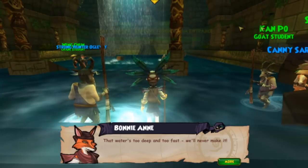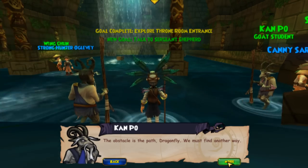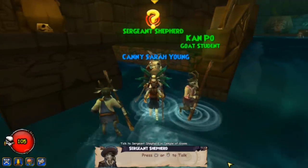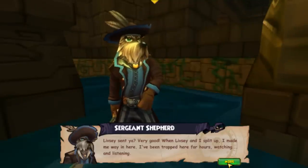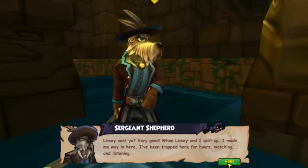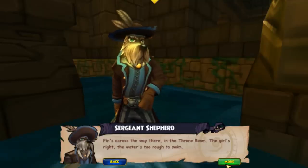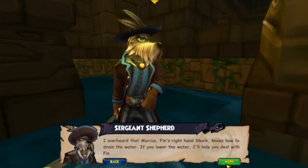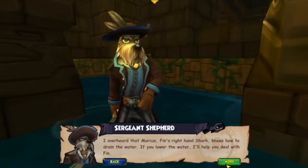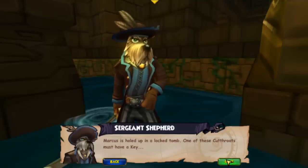An NPC says: 'That water's too deep and too fast — we'll never make it. The obstacle is the path, Dragonfly. We must find another way.' Then: 'You there — come here quick.' Now we just met Sergeant Shepard. He says: 'When Livesee and I split up, I made my way in here. I've been trapped here for hours watching and listening. Finn's across the way there in the throne room. The water's too rough to swim. I overheard that Marcus — Finn's right-hand shark — knows how to drain the water. If you lower the water, I'll help you deal with Finn. Marcus is holed up in a locked tomb — one of these cutthroats must have a key.'